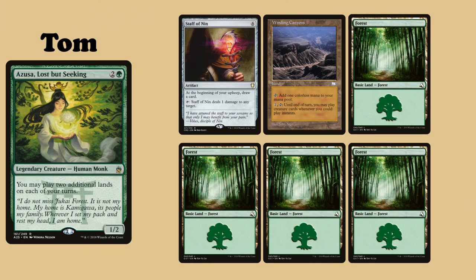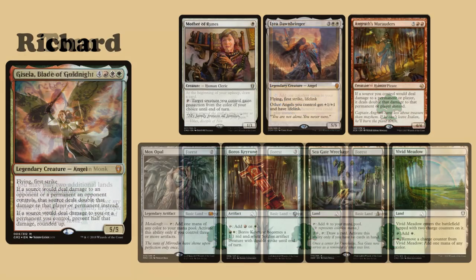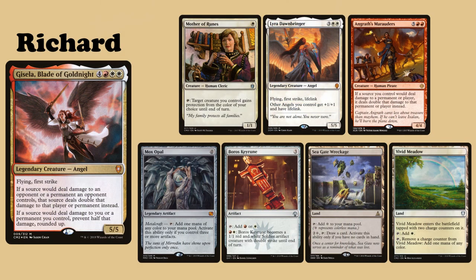Tom's commander is Azusa, Lost but Seeking. He keeps an opening hand of Staff of Nin, Winding Canyons, and four Forests. And last but not least, Richard's commander is Gisela, Blade of Goldknight. His opening hand contains Mother of Runes, Lyra Dawnbringer, Arngrath Marauders, Mox Opal, Boros Key Rune, Seagate Wreckage, and Vivid Meadow.